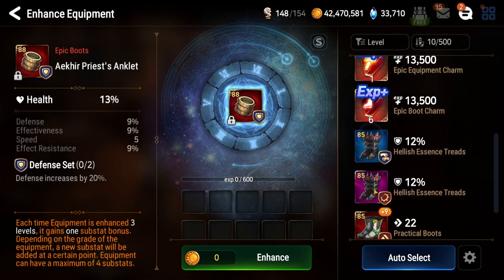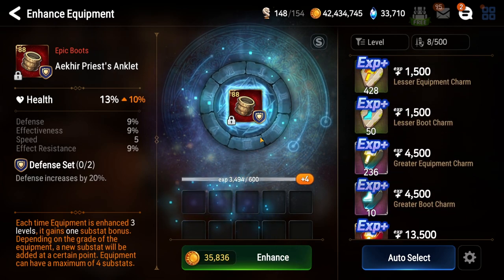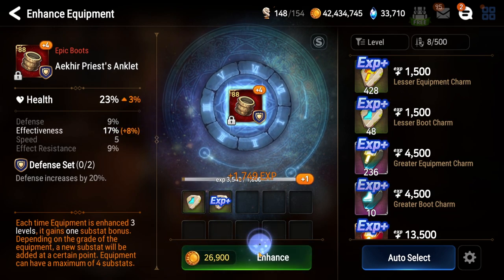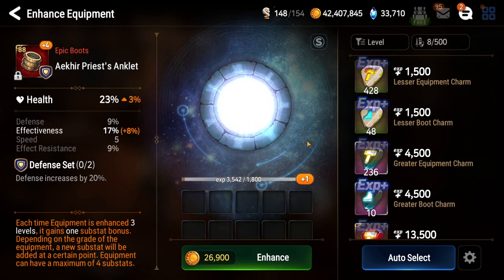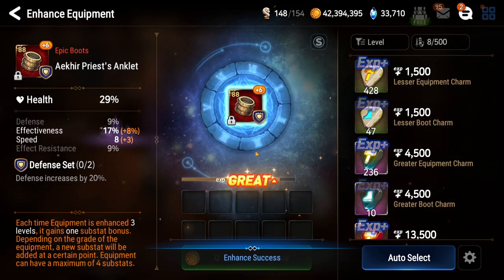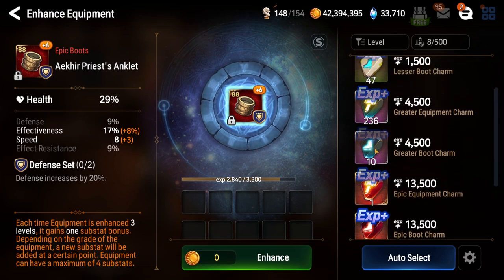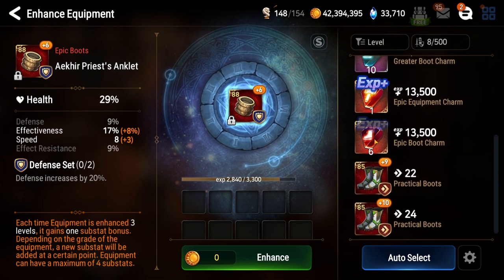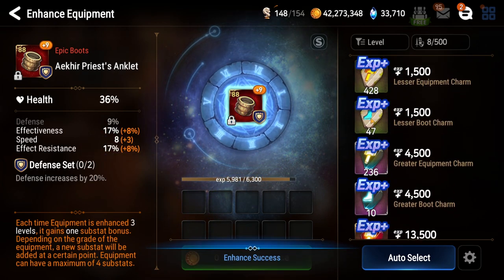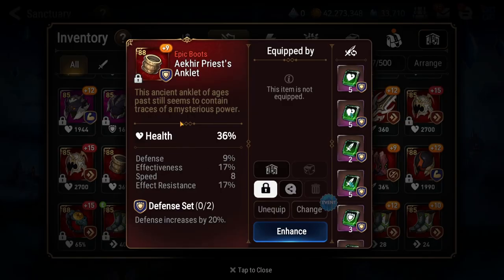I think this is the piece I was referring to - so this is the boots. Let's just throw some things in here and see what we can manage to scrounge up. Got some effectiveness. Not really sure if I want effectiveness on these types of boots. But hey, perhaps it's good on somebody. Got some speed. Actually, if this thing rolls a bunch of speed, might be able to tolerate it. Oh, now it's going into Effect Resist - now it's a really weird piece and I don't know what to feel about that.